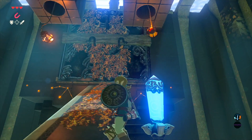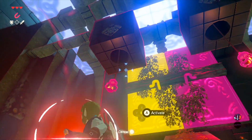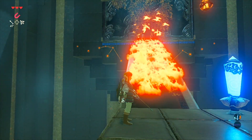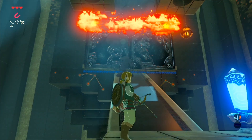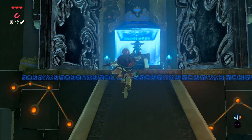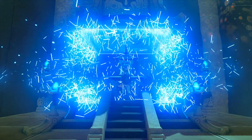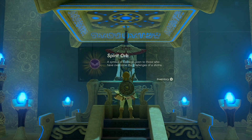Once you're done and you make it up top, smack the crystal switch and then use Magnesis on the metal lanterns to make them swing back and forth. Then you can shoot the rope to disconnect it and hopefully make it fall at the right time. An alternative is to light it with a fire arrow, or the easiest approach if you don't have fire arrows would be to lay down a piece of wood and stick a piece of flint next to it, smack the flint with a metal weapon to light the campfire, then light a regular arrow or wooden weapon and swing the wooden weapon at the leaves to set them on fire.